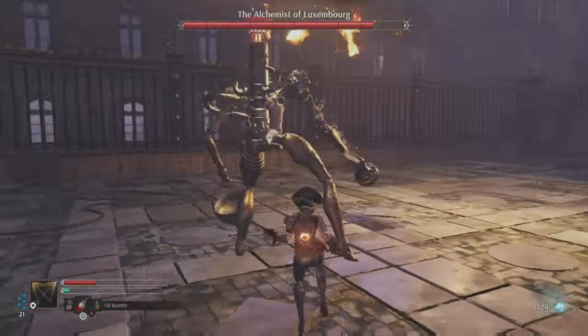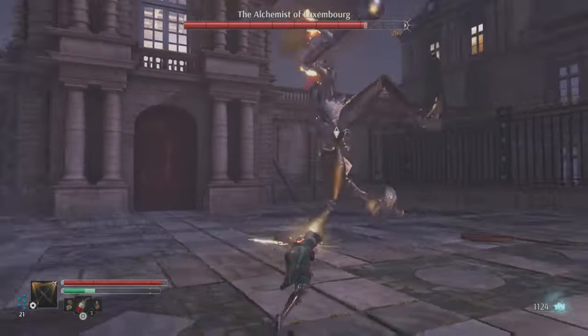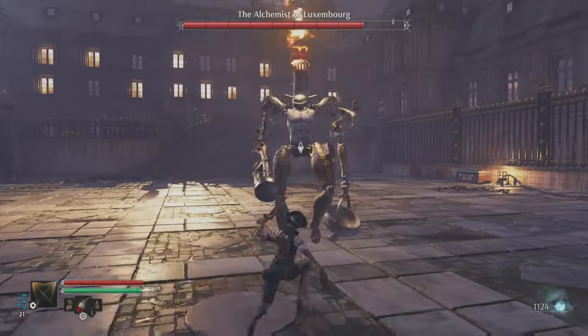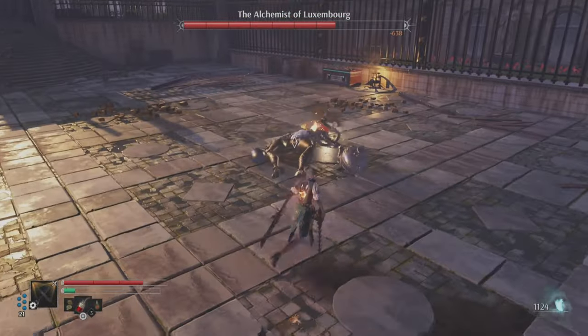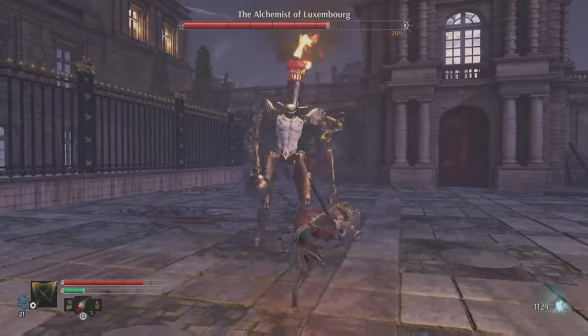The Alchemist will be throwing a lot of grenades — you need to dodge them. He will only throw them if you're at a long distance from him. If you're close, he's gonna do this sweeping kick attack or he will try to whack you with his arm. You can just dodge that and try to inflict a lot of immobilization damage.